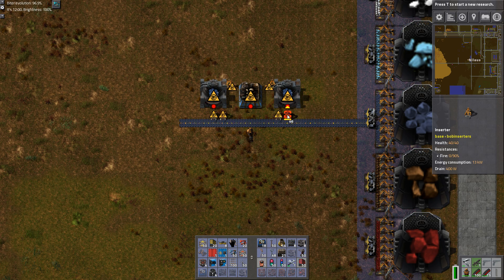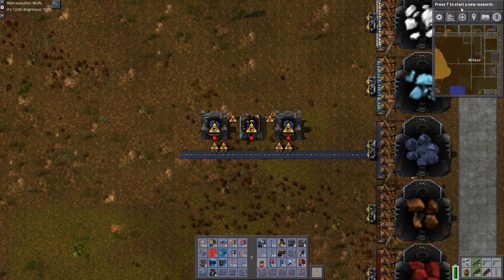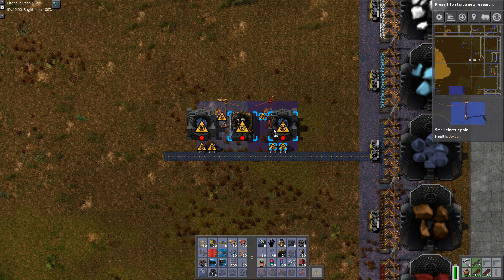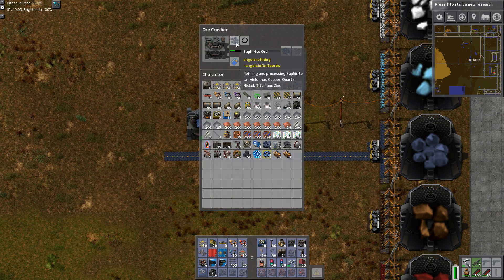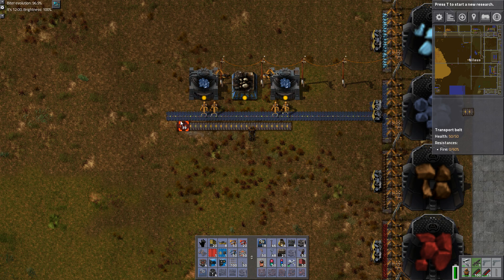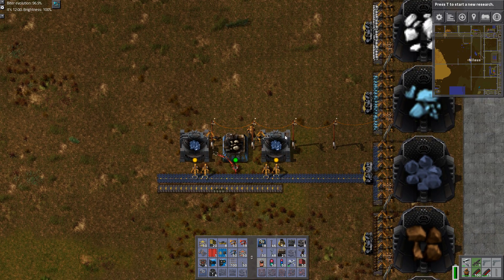You will need two inserters unless you have the inserter stack bonus. Let's hook it up with some power. What you're seeing now is it works fast but it'll get stuck because it cannot output. I will output the stone on this line down here with a long belt so that at least that's sorted.